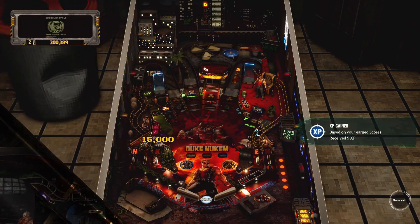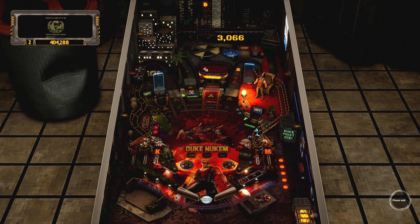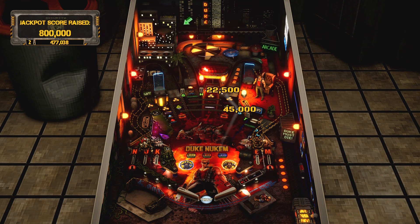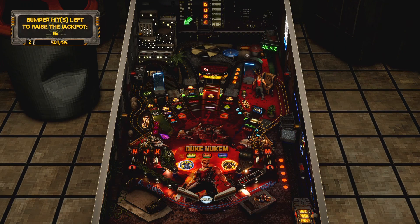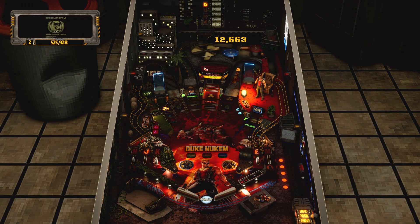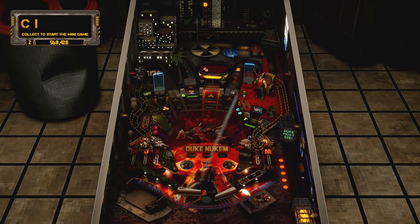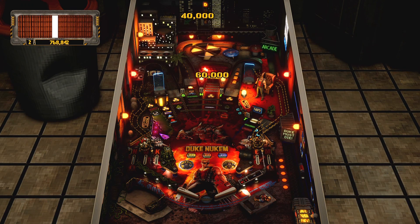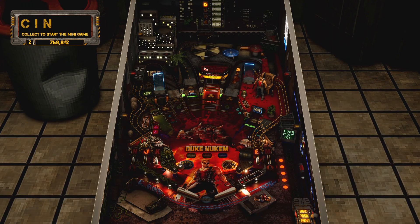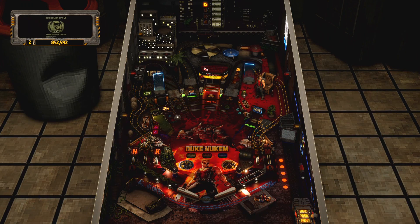The Duke Nukem table is probably my least favorite so far. It's fine, but it's got a red floor on the table that makes it visually harder for me to follow the ball. I haven't done much with the game it was based on, so I don't have the fanboy attachment. Red is just not my color. You get crude 90s tough-guy quips from Duke Nukem, some swears, and a bunch of aliens with varied graphics on the table. It looks fine and plays fine — it's just not as exciting as some of the other tables.